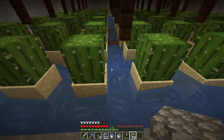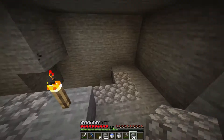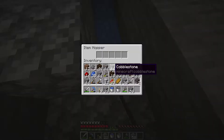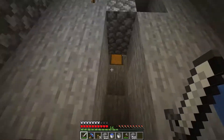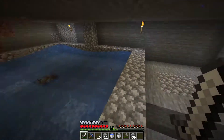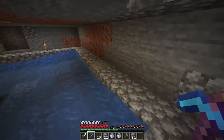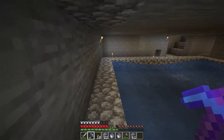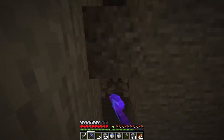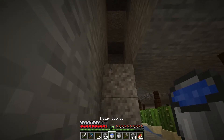Toss some stone in for a test — and yep, down it goes. And yes, it made it to the chest. That's technically a fully functioning farm right there, my friends. I'm going to let this run without a composter just collecting cactus for a bit because I have another bit of a plan here. The best part about this farm, aside from how simple it is, is that you can make it bigger — much bigger.